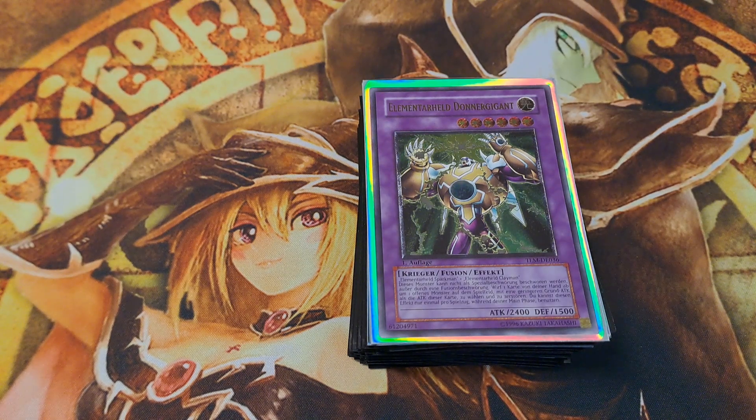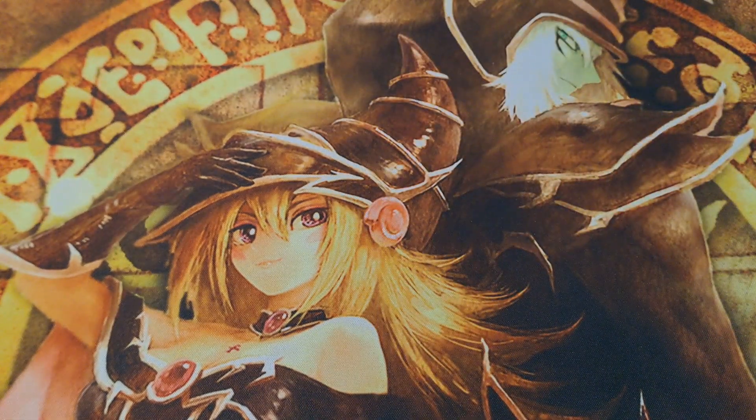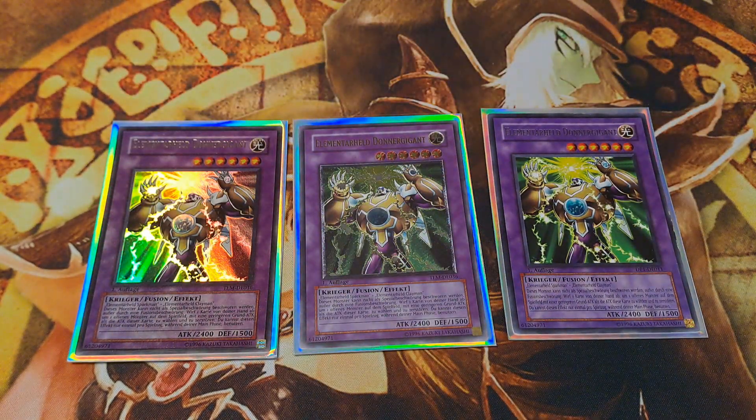Welcome back. This deck is named after the eponymous level 6 fusion monster released in the Lost Millennium, a Metal Hero — Thunder Giant. His effect reads that by discarding one card, we get to destroy any monster on the field with a lower base attack value than Thunder Giant's current attack stat.